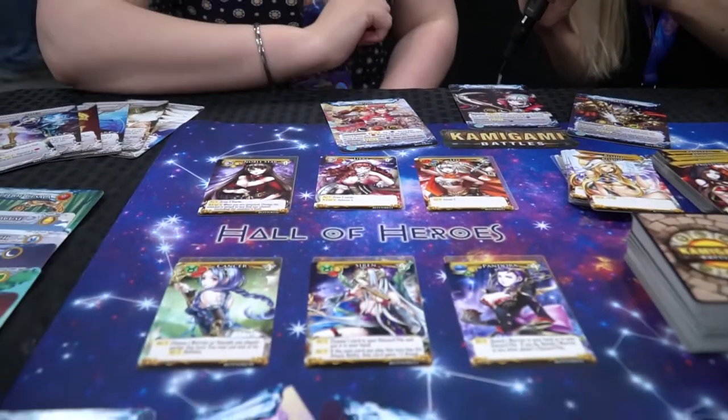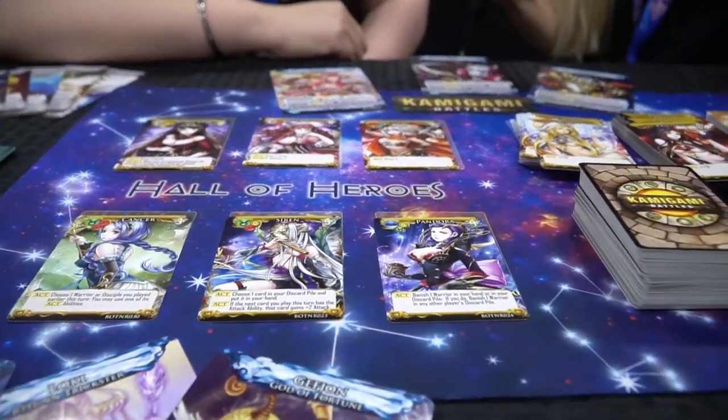They also have an expansion called River of Souls, which is Babylonian and Egyptian themed. All the warriors in that expansion are themed after figures like the Sphinx and Nefertiti — very Egyptian-style warriors. The artwork is super cool, as always from Jap Anime Games.